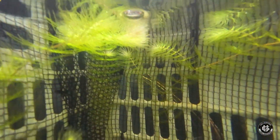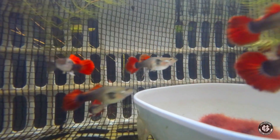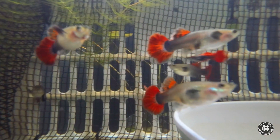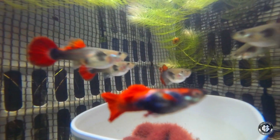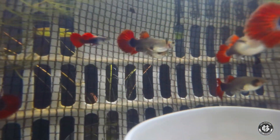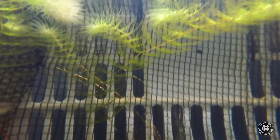Tapos dito tayo sa cross breeding ng ating HB Red Rose tail na cauliflower na kinost natin sa feed dirt. HB Red Rose talaga sya mga buddy, at Dumbu ears yung kanyang tenga. Ang cross breeding natin ng HB Red Rose tail na kinost natin sa indoline na feed dirt — pulang pula mga buddy. At binibreed na natin yan ngayon, sana maging successful yung mga fry nila. Yung dorsal fin nila is cauliflower talaga, at round tail.